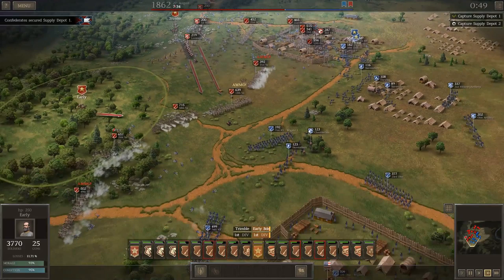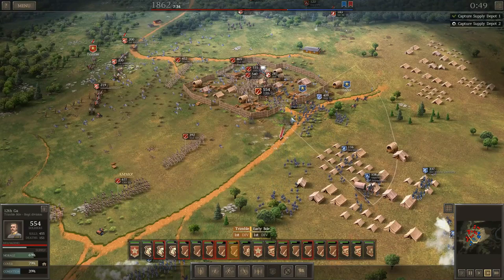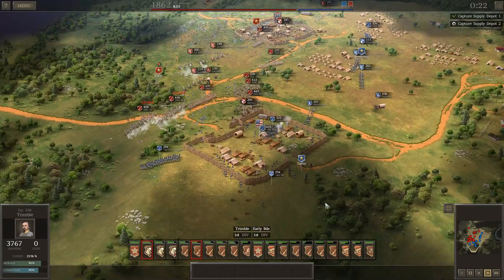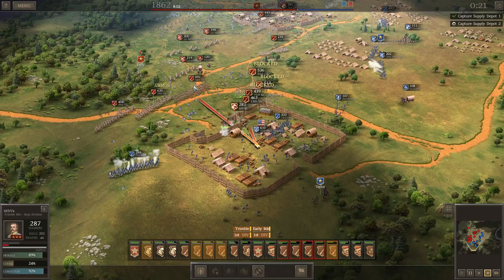That should be sufficient to take both forts, and again casualties are not a concern — none of these troops belong to me. We're going to go ahead and move the artillery down so they're in position to go after the second fort, which is going to be a little bit better defended. Now on to fort number two with 23 minutes to go — I don't know how much leeway that gives you on these forts, but I won't take any chances.